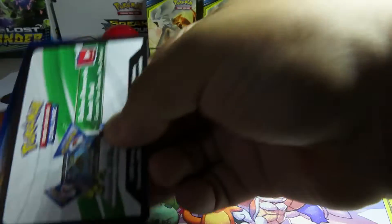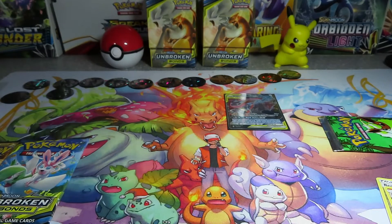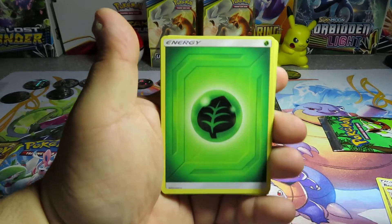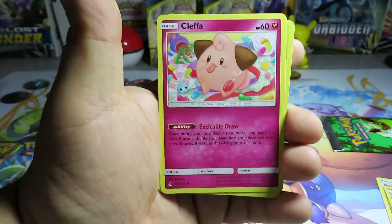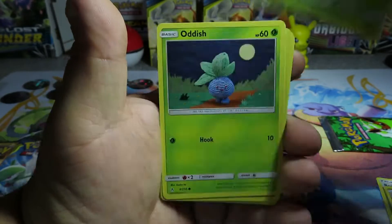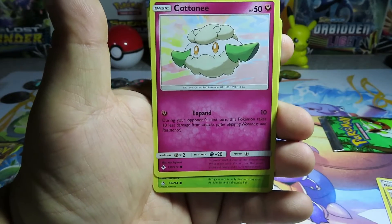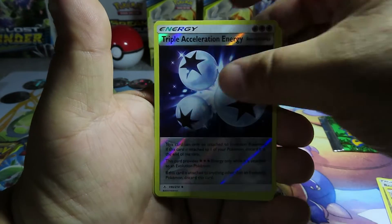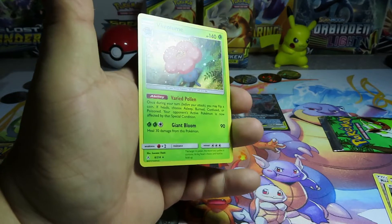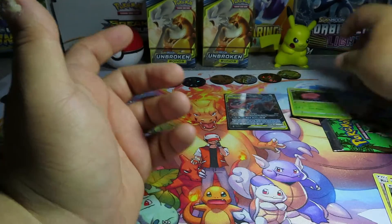Another white card! A Leaf Energy, a Lieutenant Surge Strategy, an Electromagnetic Radar, a Cleffa, a Tangela, an Oddish, a Wooper, a Cottonee, a Venonat, a Triple Acceleration Energy reverse - and a holographic Vileplume! That's the first one for me, I haven't had that one yet.